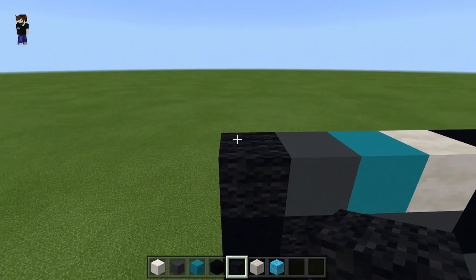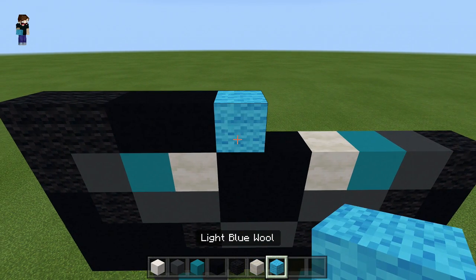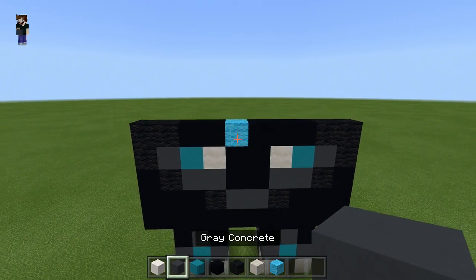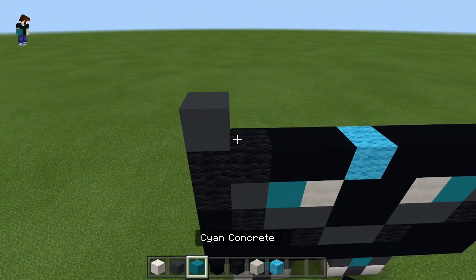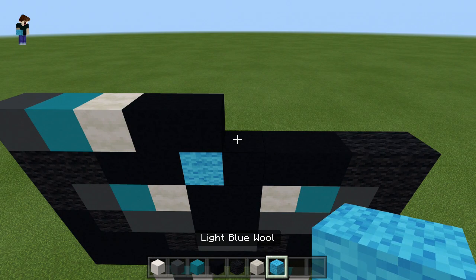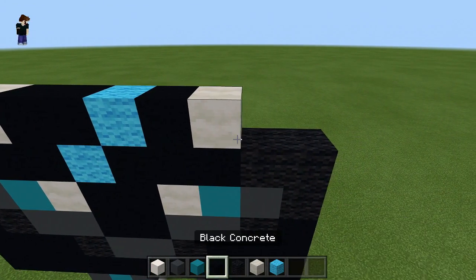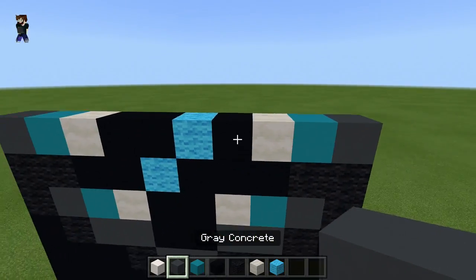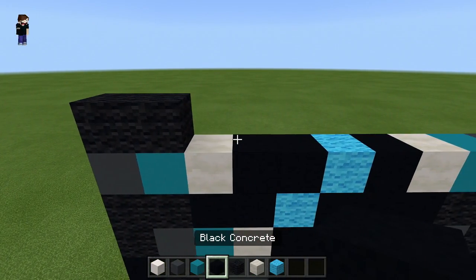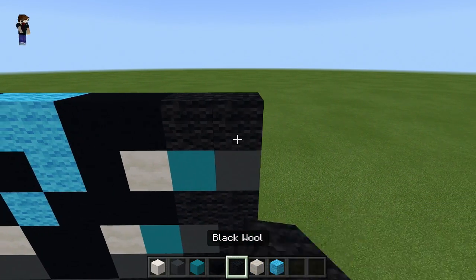Starting from the top left again, this time with black wool: two black wool, two black concrete, then one light blue wool, followed by three black concrete, and then two black wool on the end. Next row, starting from the left: grey concrete, followed by a cyan concrete, followed by a stem. Then two black concrete, one light blue wool, a black concrete, back with our stem, then our cyan concrete, and then a grey concrete on the end. Next row: black wool, black wool, black concrete, two — then two light blue wool, back with black concrete, and finish off with black wool on the end.